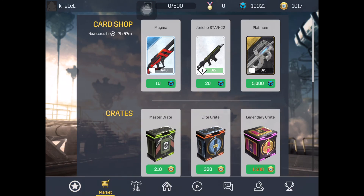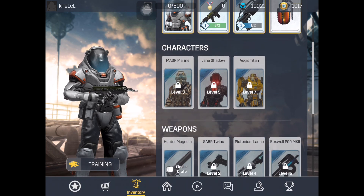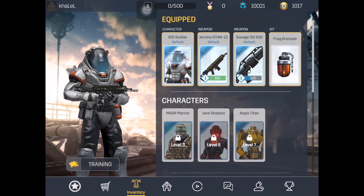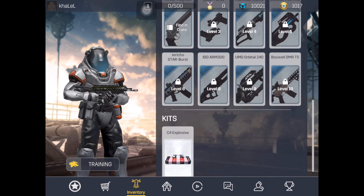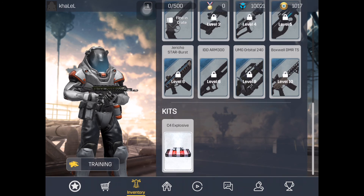We have some in-game items you can purchase, and this will be the inventory. Characters: I have IDD Soldier, MA SR Marine, Jane Shadow, and Ages Titan. Then we have the weapons, and kids explosives - pretty cool stuff.